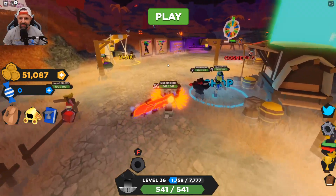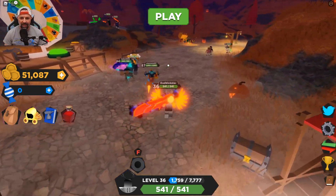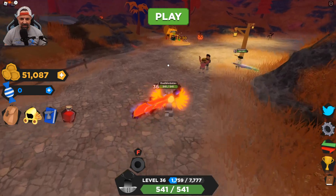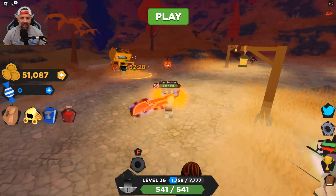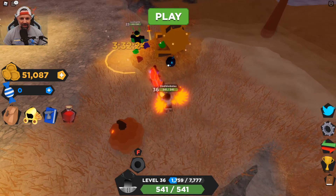The second pumpkin: you run back through the town and it's over by the daily reward — you can't miss it. It's on the other side of the daily reward. Not that orange pumpkin — it's this black pumpkin right there. Got it!